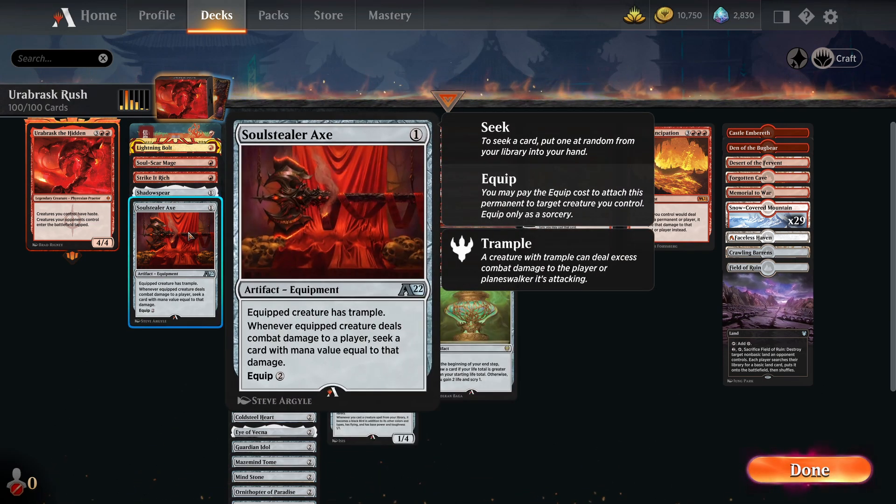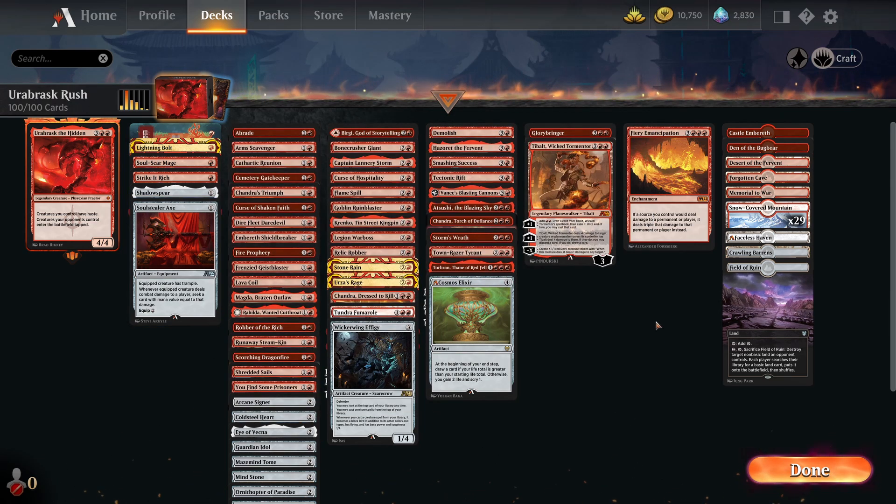Stuff like Chandra, which exiles the top card of your library — if it's red you may cast it. Keep in mind these effects are really powerful. You've also got the Soul Stealer Axe: whenever the equipped creature deals damage to a player, you can seek a card with mana value equal to that damage. The variance on this is quite high, but you're still getting useful things into your hand. As with any monocolor deck you are weak to not having any versatility in other colors, so you'll have to find cards that do things you wouldn't normally do.